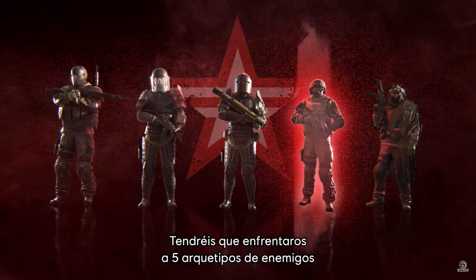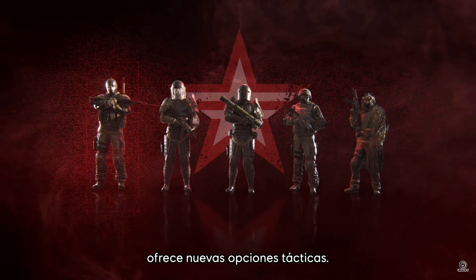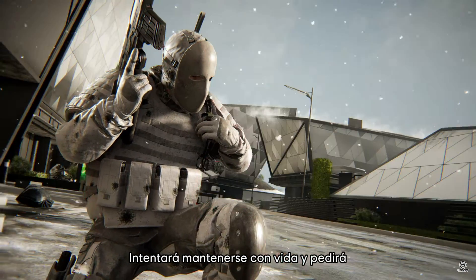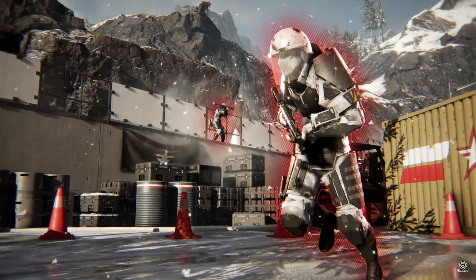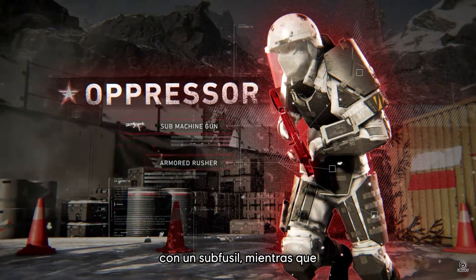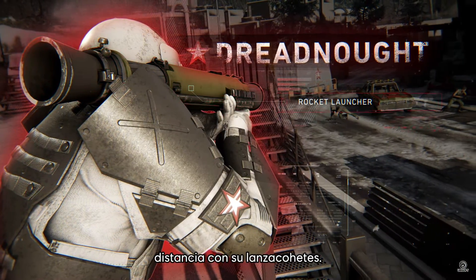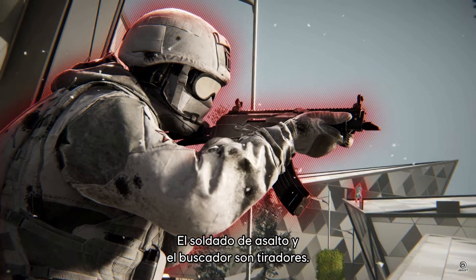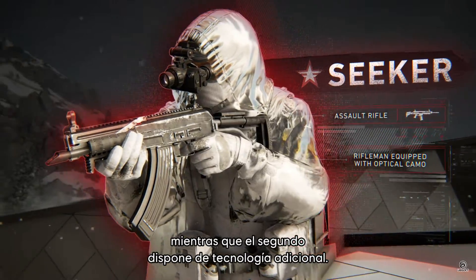Players will have to fight five enemy archetypes with new gameplay mechanics, bringing an extra layer of tactical options. The Tactician is a Caller — he'll try to stay alive and call up numerous reinforcements to overwhelm the Ghosts. The Oppressor and Dreadnought both carry extra armor. While the Oppressor is a Rusher that will come at you with his SMG, the Dreadnought will stay further away with his rocket launcher. Finally, the Trooper and Seeker are both riflemen. While the Trooper is a standard soldier, the Seeker comes with an extra piece of tech in his kit.